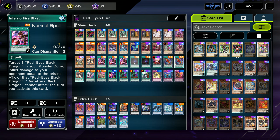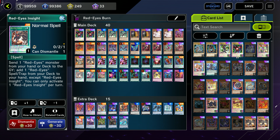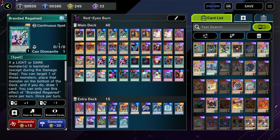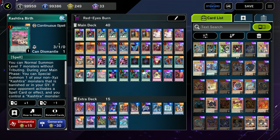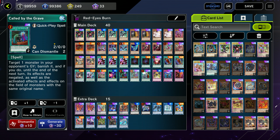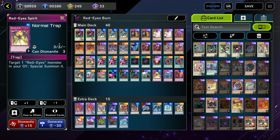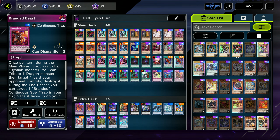Three copies of Inferno Fire Blast, two copies of Allure of Darkness, one One for One, two Red-Eyes Fusions, one Red-Eyes Insight, one Branded Regains, one Kashtira Birth, one Serial Spell, two Called by the Grave, one Crossout Designator, one Red-Eyes Spirit, one Infinite Impermanence, and one Branded Beast. And then for the extra deck...